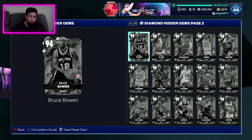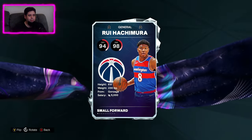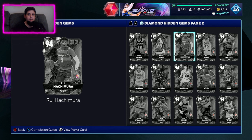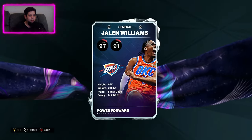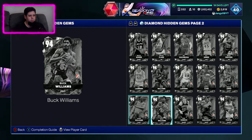I wouldn't mind a Bruce Bowen as a small forward. Rui Hachimura is only 6'8" as well, but he does have an 89 three-ball and he's a decent player in general, so Rui would fit the mold. Jalen Williams for OKC — he's 6'5", no way we're getting a 6'5" power forward. That's way too small.